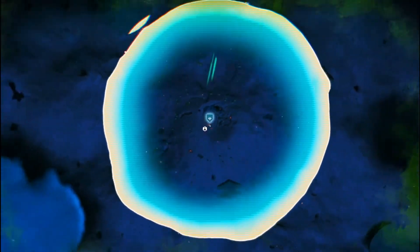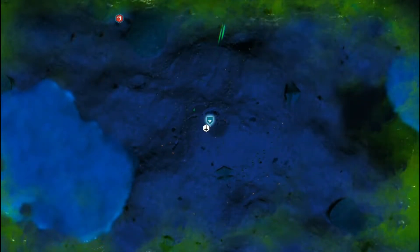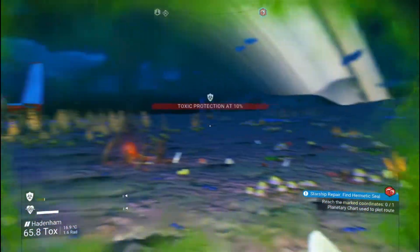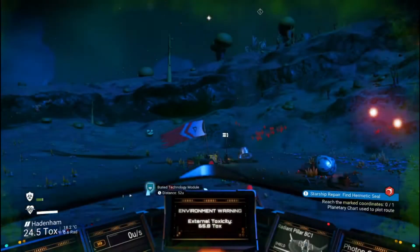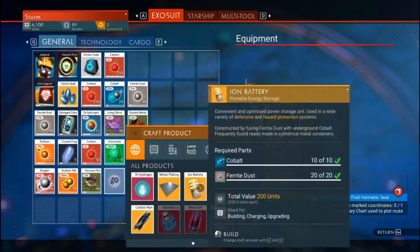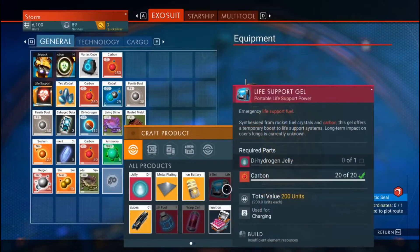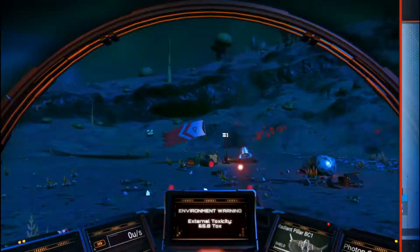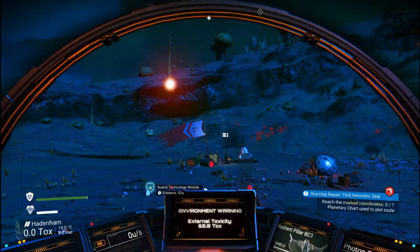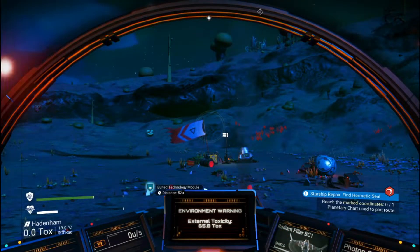That's a ways away — 900. I know I gotta recharge my shields. Permadeath. Can I make another oxygen container? What does it take? Dihydrogen jelly and carbon. We're gonna need to get some more dehydrogen jelly and carbon. There's gonna be a storm, and I wanna know if I can pass it without triggering it, because it's gonna trigger as soon as I start walking over there.